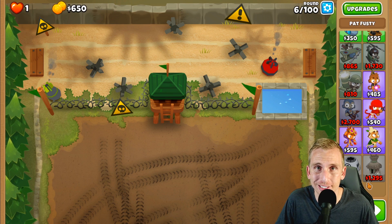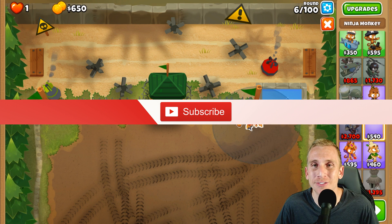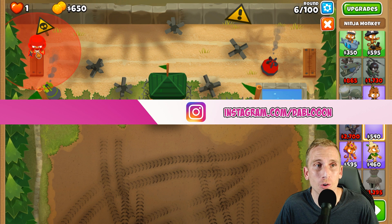Make sure you grabbed your Pat — I had him open in the bottom left corner and almost started without him, so grab your Pat. The first thing we're going to do is drop our ninja. As I've said many times before, if you can drop a ninja and he can get through the first three rounds on his own, I'd always recommend it.